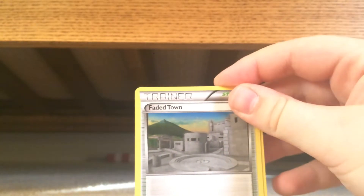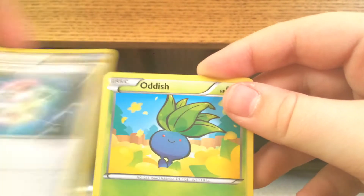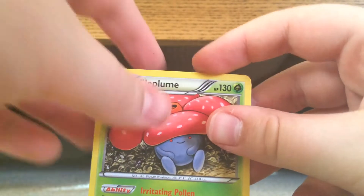Here is the code card. Let's get straight into the pack. We got a Faded Town, Whimsicott, Cut, Energy Recycle, Oddish, Meowth, Combee, Squirtle — I don't know how to pronounce that — Eevee, a Larvesta, and a Vileplume.